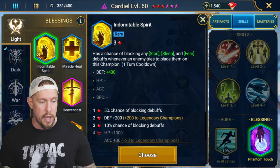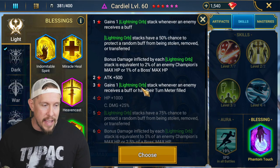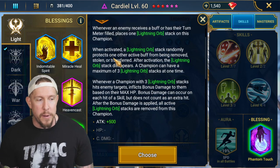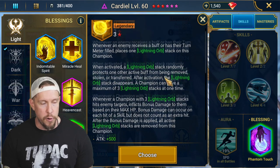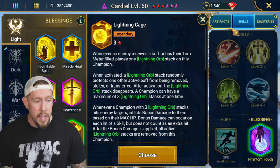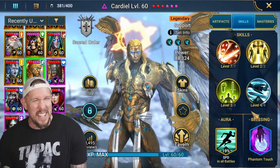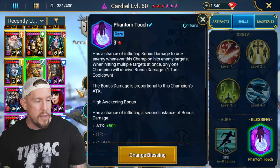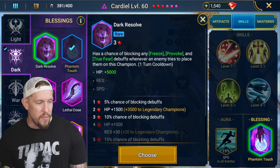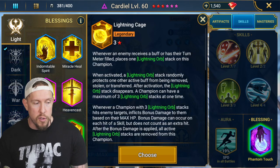Other than Phantom Touch, I also like Lightning Cage on this champion. At three stars, Lightning Cage randomly protects one active buff from being removed, stolen, or transferred — so in addition to the already-protected Revive on Death, I also want the Block Debuffs protected. I wouldn't go Temporal Chains, Polymorph, or Brimstone due to resistance issues. I'd probably go Intimidating Presence or Lightning Cage if I didn't have Phantom Touch.